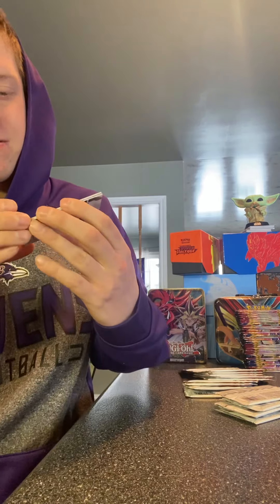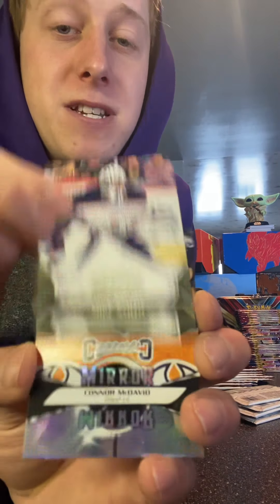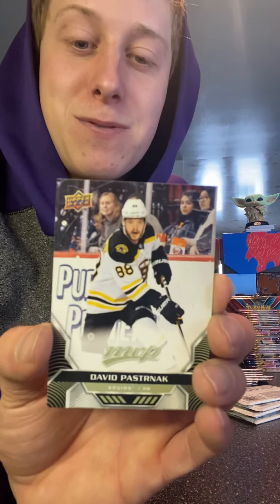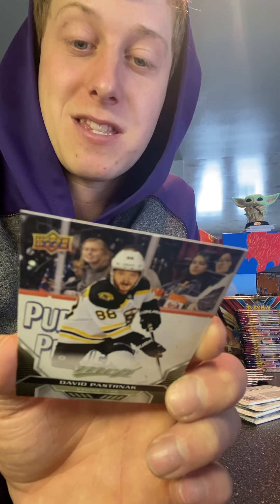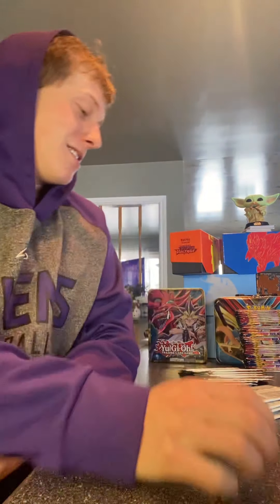We got Jake Guentzel, Mike Smith. Oh, a Connor McDavid mirror card — nice shiny look, kind of like holographics in Pokemon. Morgan Riley — don't really like the picture but another Leaf, what are you gonna do. And David Pastrnak, what an absolute beast. I can't believe he's played five seasons already. Other than his first year he's scored over 30 goals every year, almost got 50 last year in 70 games — would've probably got 50 just like Auston Matthews.